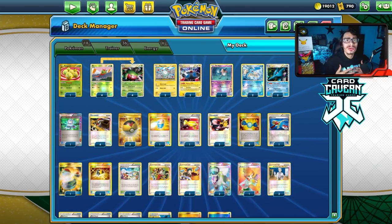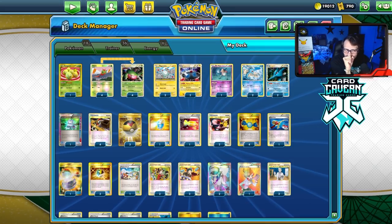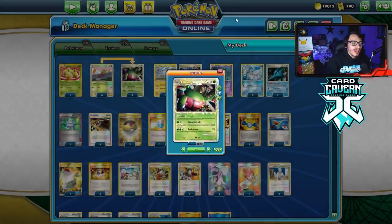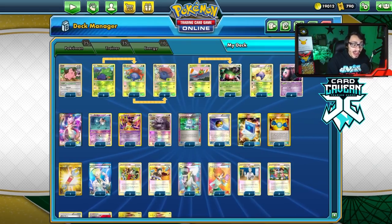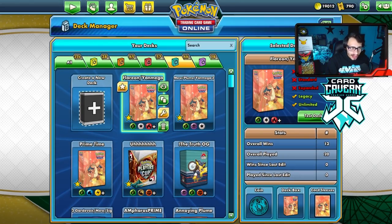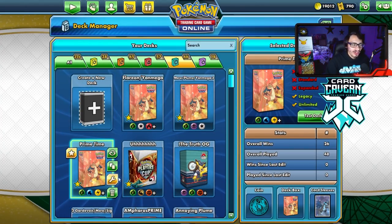I know a lot of people are pretty upset about Legacy going — I'm sad too. In today's video I'm doing three different decks in one. I'm going to play Yanmega/Magnezone/Kingdra — otherwise known as Prime Time — then my personal favorite deck I've ever built: Mew Prime/Yanmega/Vileplume. I did pretty well with it in an online tournament last year. And then I'm also playing a Flareon/Yanmega deck, which is a popular Virizion/Genesect counter. Three different Yanmega builds to give it a proper send-off.